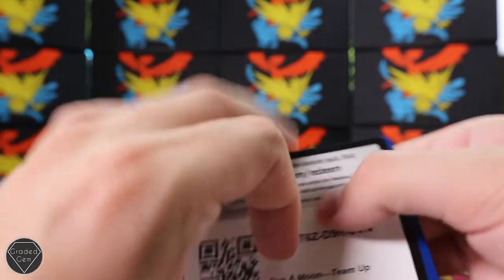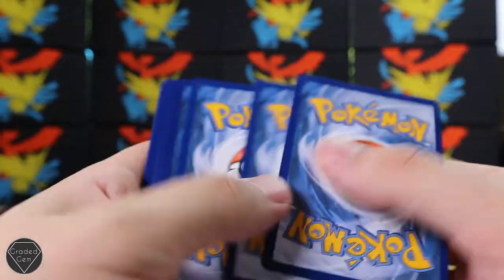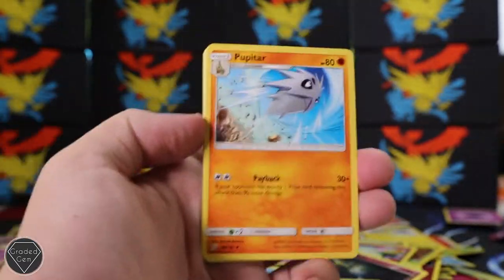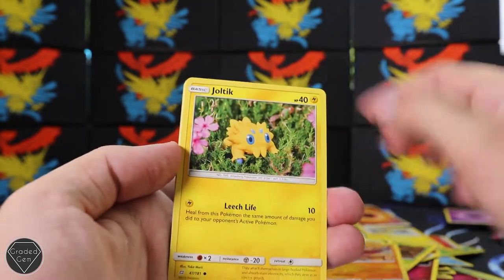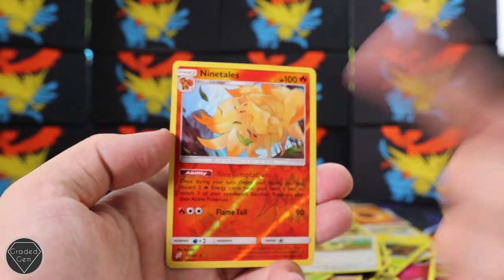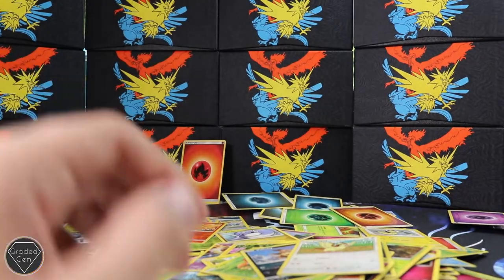This is a Team Up pack. Code card and three from the back. We're not going to forget the Energy card, which is a Fighting Energy - feeling the Machamp love. We've got Pokemon Communicate, Hitmonlee, Joltik, Blitzle, Paras, Vullaby, Pidgey, Ninetales reverse which is beautiful - I likey - and Mightyena on the back, the regular rare.